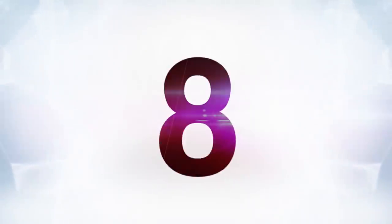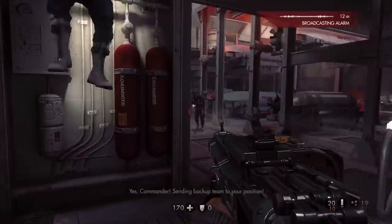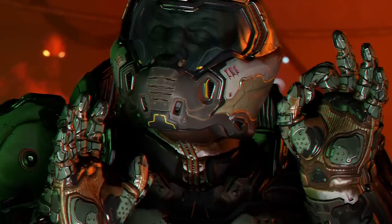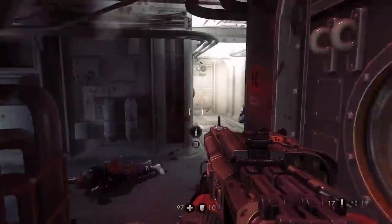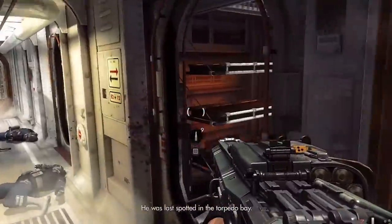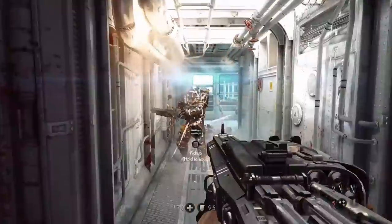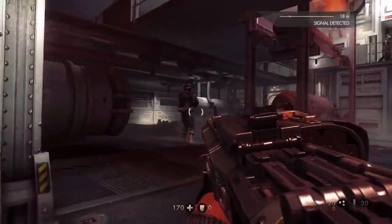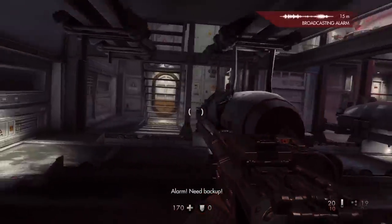At number eight is Wolfenstein: The New Order's automatic shotgun. Maybe you've noticed we like shotguns here at Gameranx — they're fun. The automatic shotgun from The New Order is an absolute death dealer that chews through ammo almost as fast as it chews through Nazis. It is very, very good at close range, but it takes a few upgrades before it becomes a little more usable at any kind of medium range.